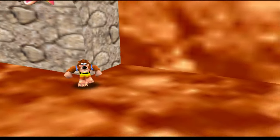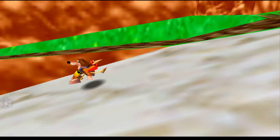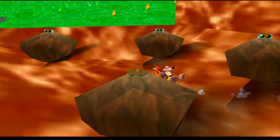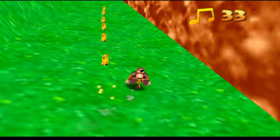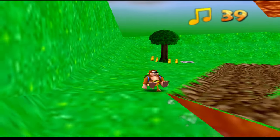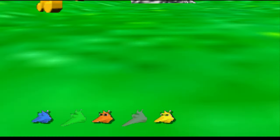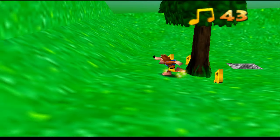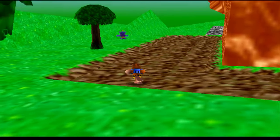Now it's time to go up to this spot here. Sadly there's no Jiggy there — I wish there was. That would have been a really interesting place to put a Jiggy. I should probably go this way just in case I missed some Jiggies. I know there's one in here — the purple Jinjo. I'm doing much better than I did last time.